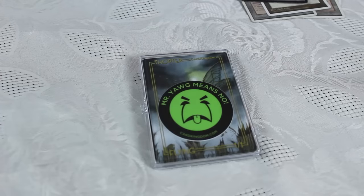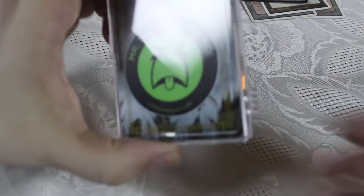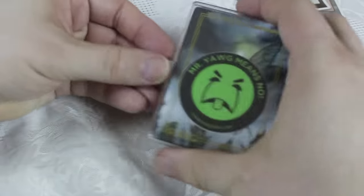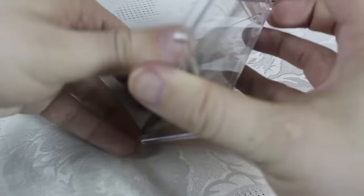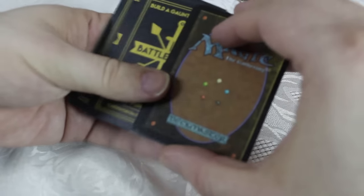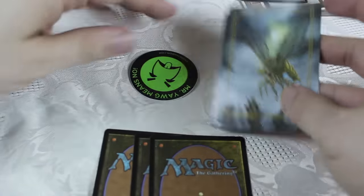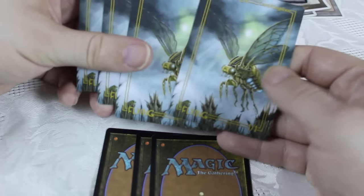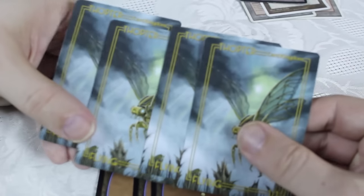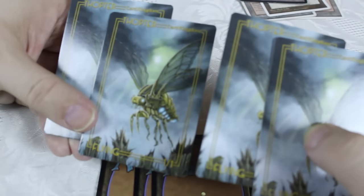Got one more here to open up. This one has some Thopter tokens on it. Joe Volan does the artwork on these — he's the in-house artist at Card Kingdom. Just beautiful artwork, very very well done.